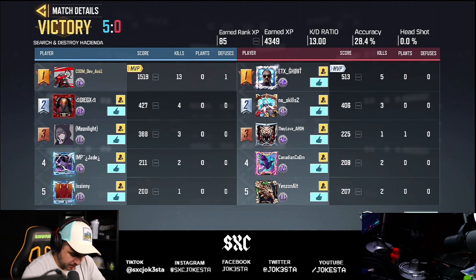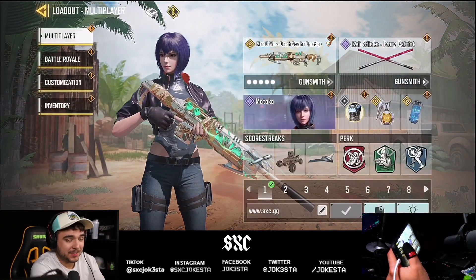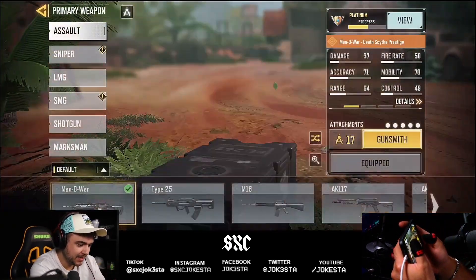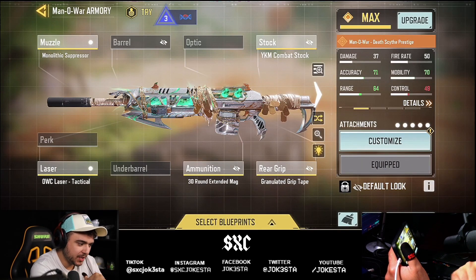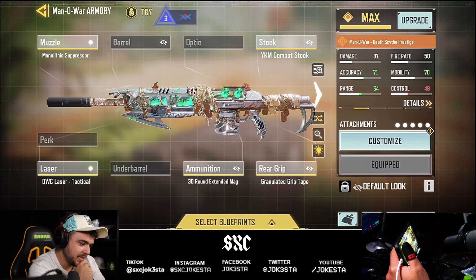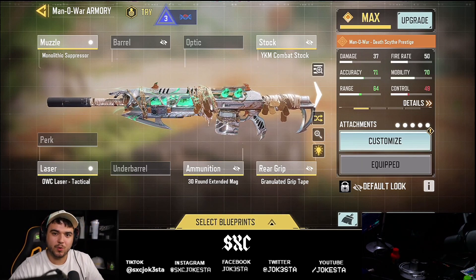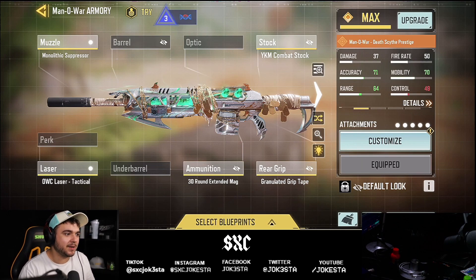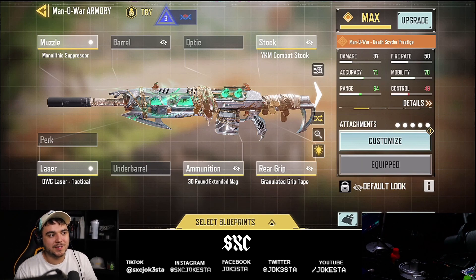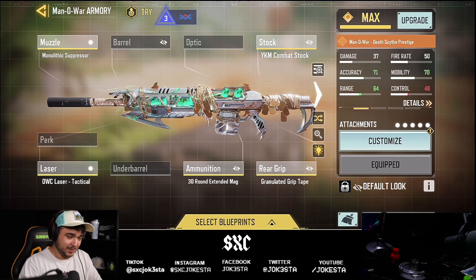Alright homies, I hope you guys enjoyed this video. If you did, slap a like, comment down below, and subscribe. This is the build I was using for the Man of War — give it a shot, let me know what you guys think. I personally think this is a 7 out of 10. Overall it's a pretty cool skin, but I'm really disappointed — I thought it was gonna be actually free, where you grind and get it. Instead you have to buy lucky draws. Anyway, let me know in the comments what you guys think about that. Peace out homies.